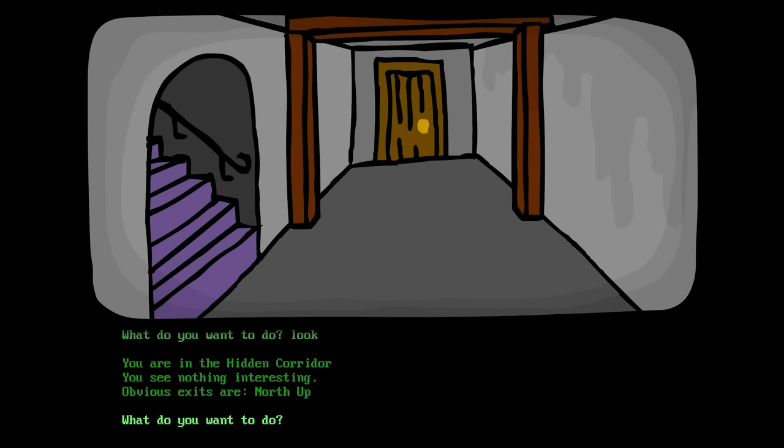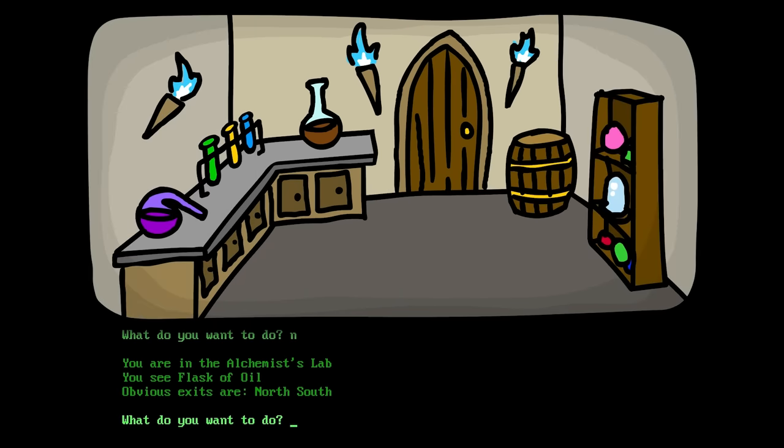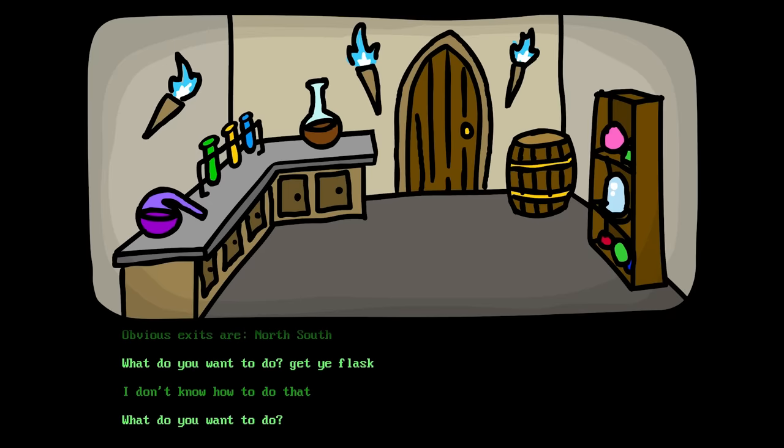Let's go north! You're in the alchemist's lab! You see flask of oil! There's a flask! I found the flask! I can hardly control my boxing gloves to type it! Get ye flask! I don't know how to do that! Yes! This is definitely the game that inspired the Dungeon Man! Get ye oil? I don't know that word either! It doesn't know anything! What does it call it? Flask of oil!